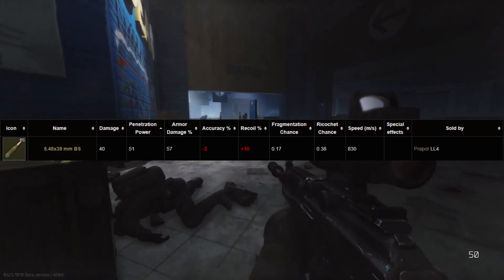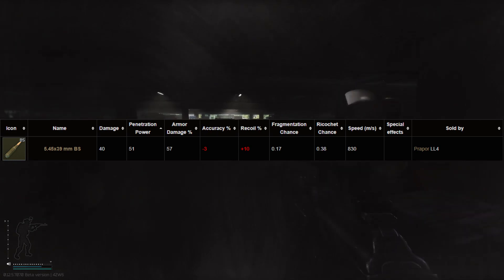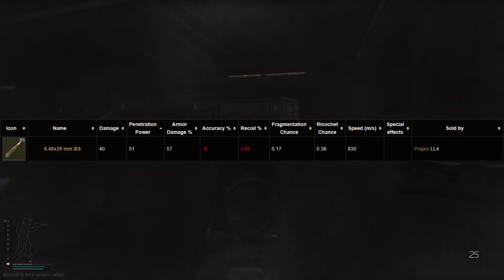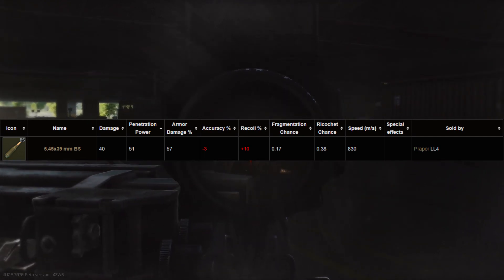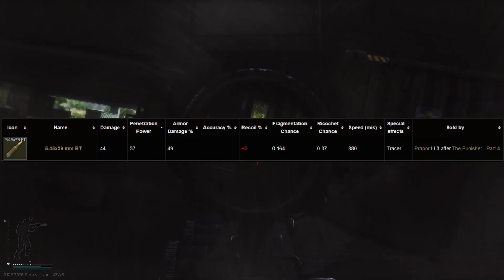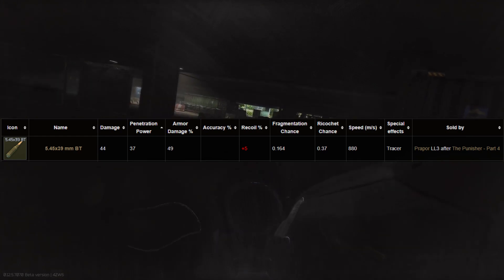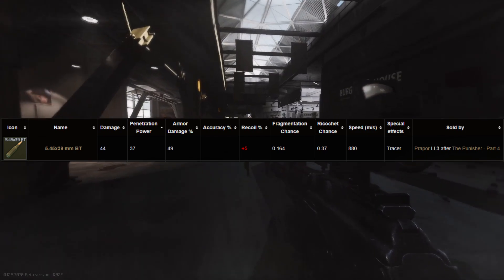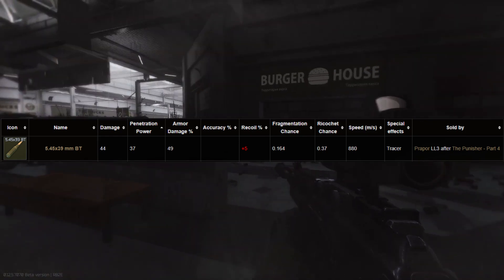BS is the next best round, with pretty good armour penetration at a value of 51 and a flesh damage value of 40, though it's quite hard to come across — you need Prapor level 4 for around 890 rubles, and you can buy about 140 at a time. After that there's BT, which is quite cheap as well as effective. It has a penetration power of 37 and a flesh damage value of 44, costing 425 rubles with 200 available at a time. Just watch out because BT rounds are tracer rounds and can give away your position in a dark environment.